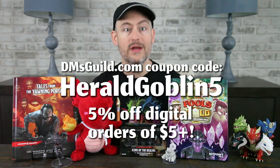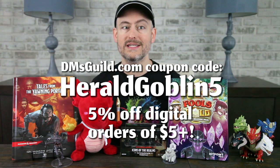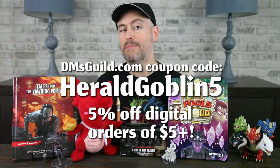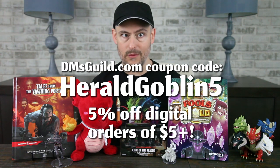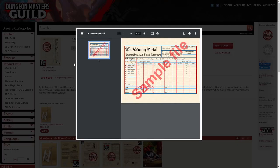I wanted to remind you that we are now official heralds for DMs Guild, your source for D&D supplements. You can use our links and the discount code HERALDGOBLIN5 to get a 5% discount on everything you buy there digitally. The more folks who use our link and code, the bigger the discount we can give you. For the Yawning Portal, check out the betting slip, which lets you wager with Durnan about which foolish adventurers will make it out of the Undermountain alive. Don't let your players miss out on this Yawning Portal staple activity!